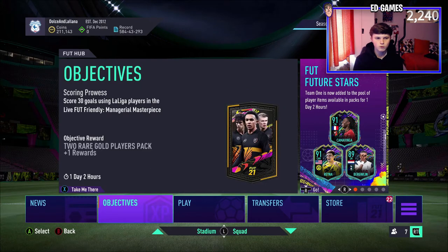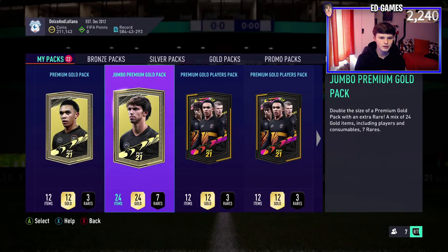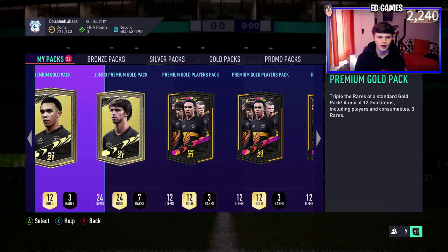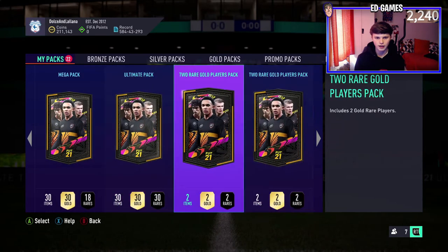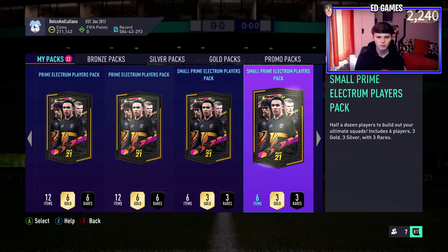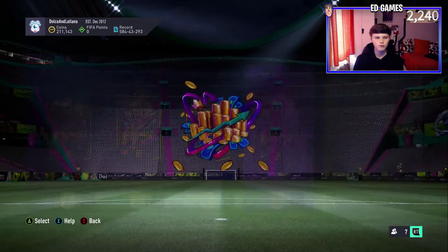We've got rival rewards and foot champions packs, and you can see 22 packs in the store which is pretty nice. A few not great ones - we've got a 100k pack, some 25k, 7.5, 15, 50k, 235s, an ultimate pack, some 2 rare golds - I think that's 5 - 2 prime electrums, 4 small primes, some mixed player packs, so a range of packs, 22 in total.